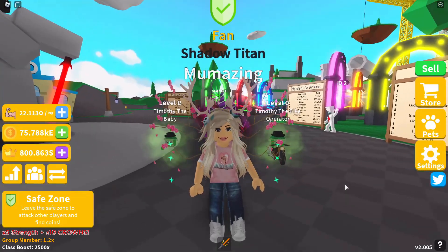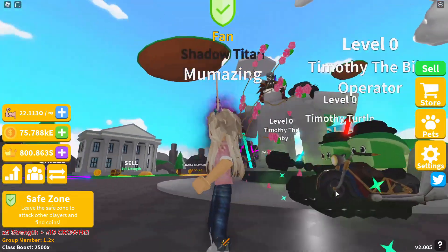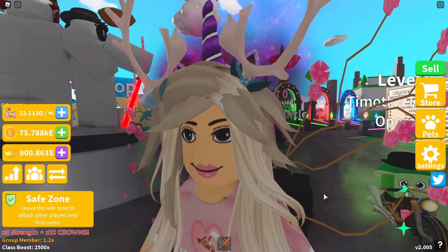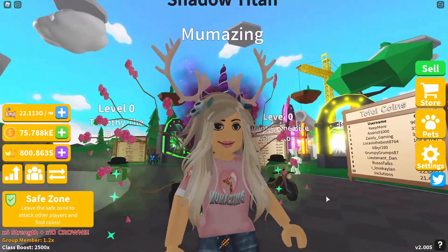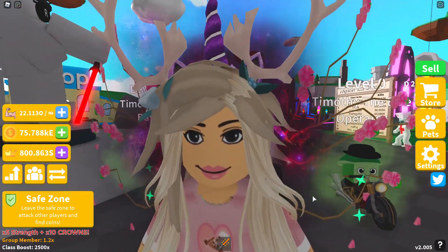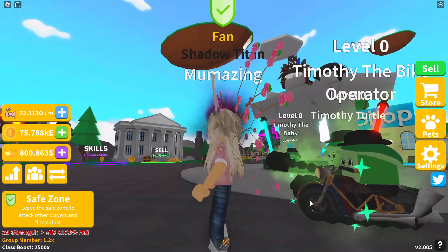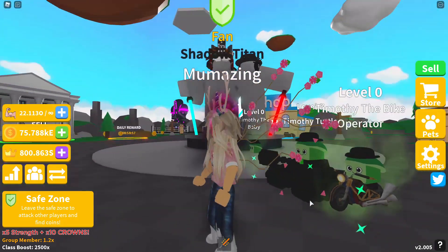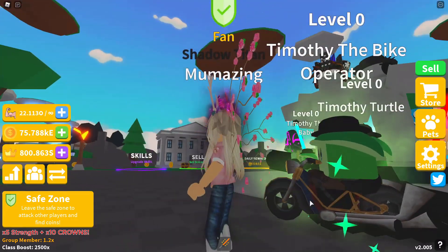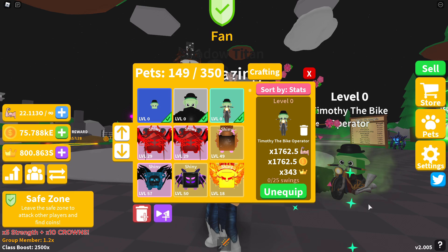Timothy the Bike Operator can be found on Island 48 — look at Timothy's little bike. Something that all the Timothys have in common is their cute little bowler hat and their green smiley derpy little faces. That's how you can tell you've got a Timothy on your island, even if you haven't hatched them. Timothy obviously liked to go fast, so Timothy got himself a little bike. Timothy the Bike Operator is 1,762.5 in strength, same in coins, and 343 in crowns.